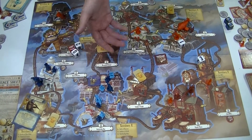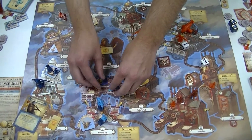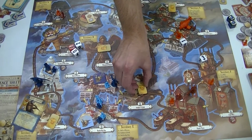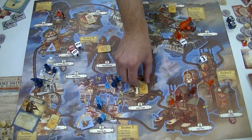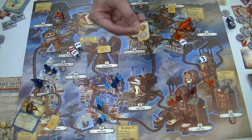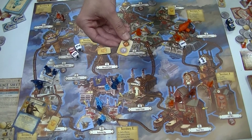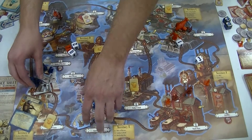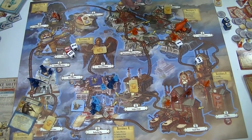You can buy structures the same way that you can buy units, and they also provide different benefits. There are random encounters as well, which you can fight in order to gain more silver eagles.